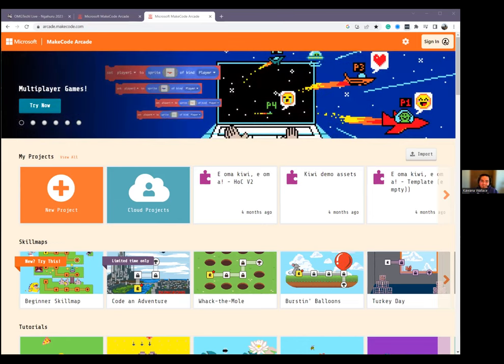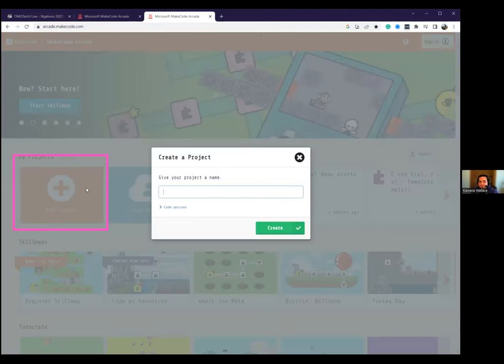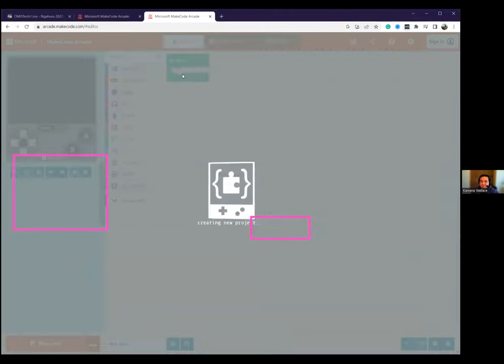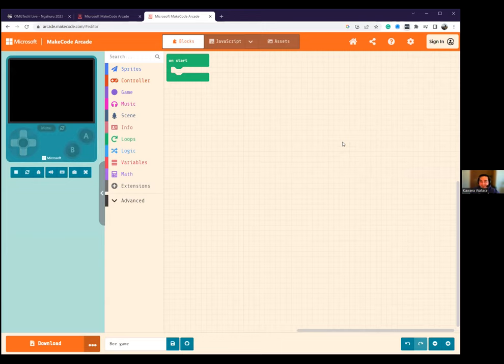Ka pai. Alright, so to start our game, we first need to select this orange box — New Project. So we're just going to give it a left click. Then we're going to give our project a name. You can name it whatever you want. I'm going to call mine B-game. Once you've done that, you can select the green Create box.